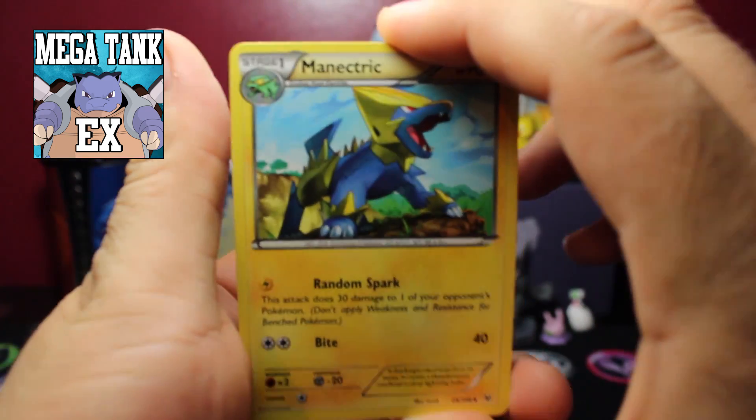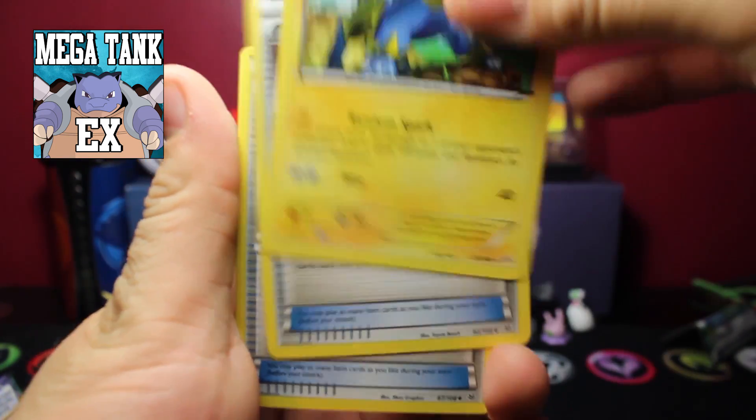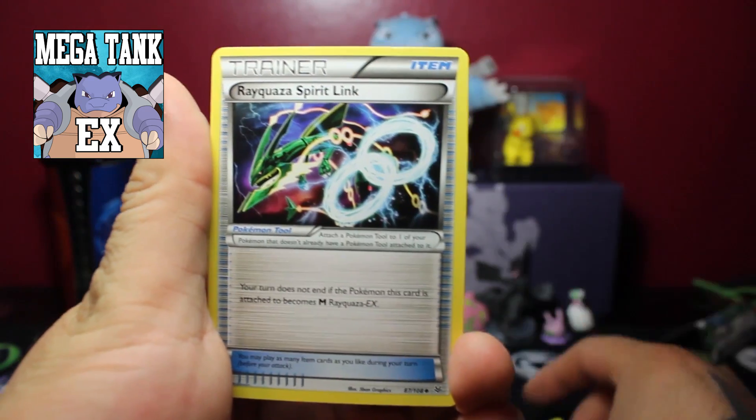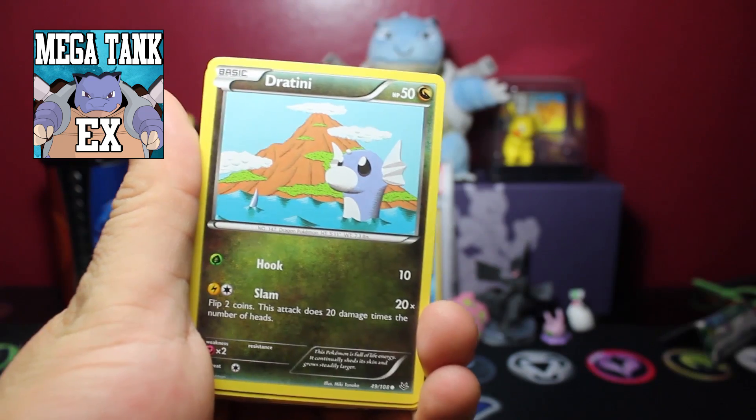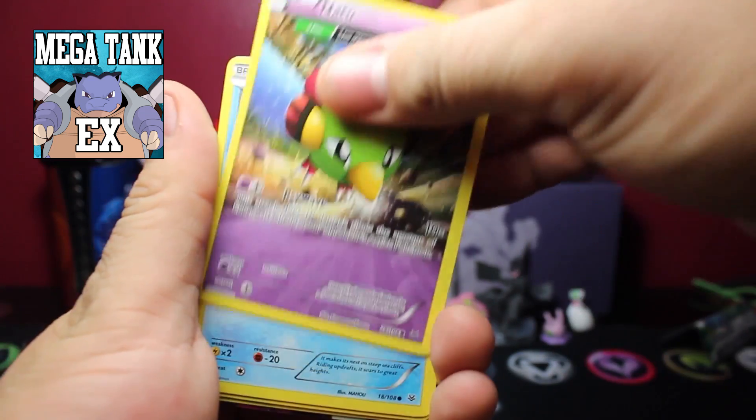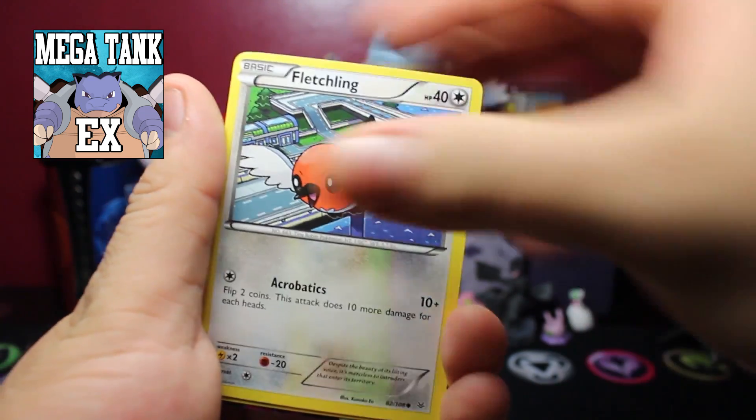And here we begin with a Manectric, Trainer's Mail, Rayquaza Spirit Link, Hawlucha, Dratini, Natu, Wingo, Fletchling.